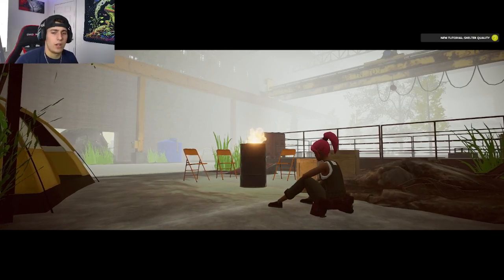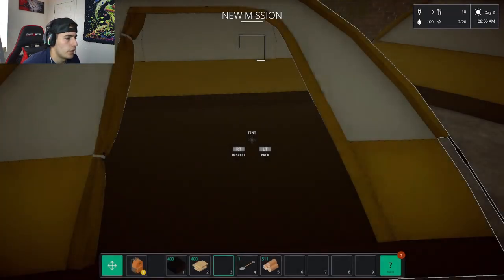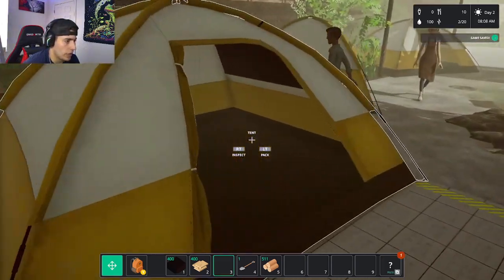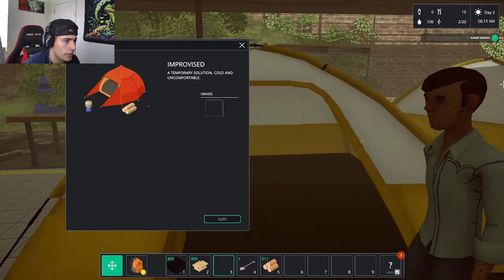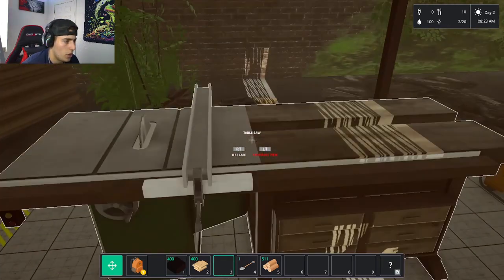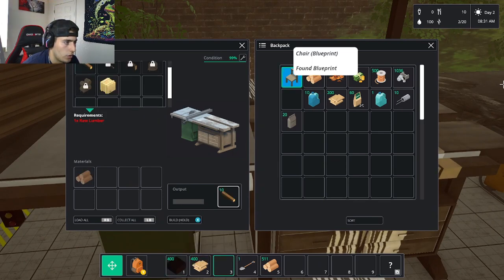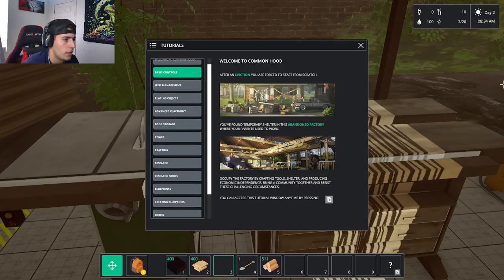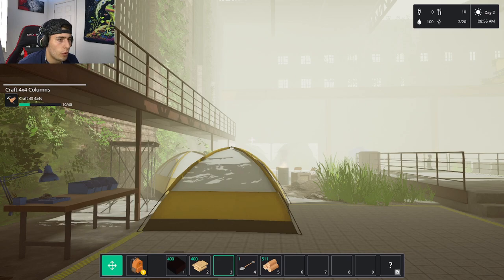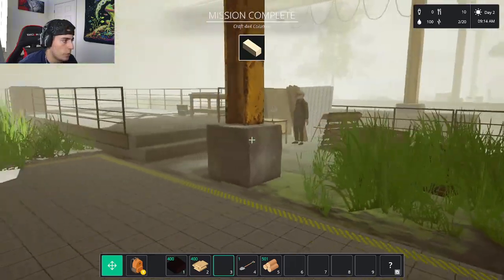Day 1 summary: objects crafted zero, machines placed zero, blueprints grade zero. Hopefully I didn't mess anything up. Day 2 begins. I operate the table saw to process the wood, collect the output, and check my active missions — one is to craft four 4x4s for Mo. I go ahead and complete that crafting task.